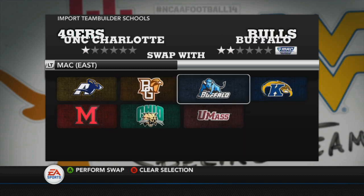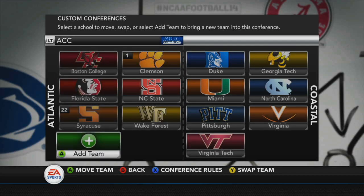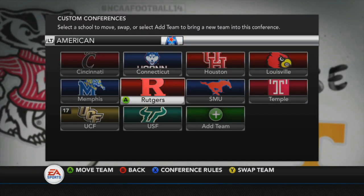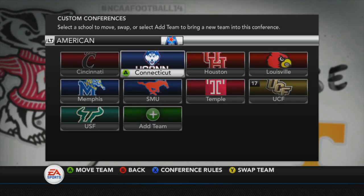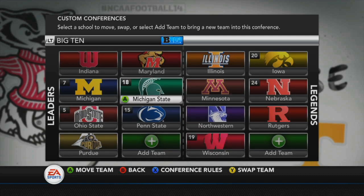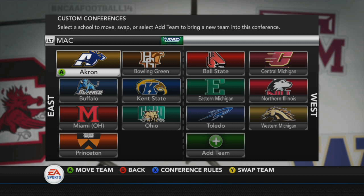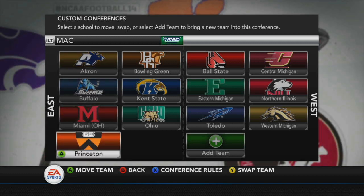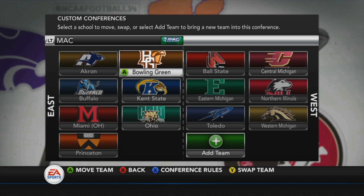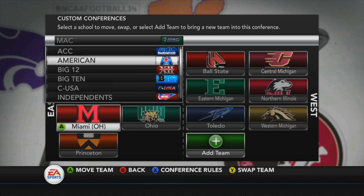Let's get into the custom conferences. I like that they added this in because you can update it in case real life football conferences change — the player can actually update it inside of NCAA Football 14, and that was a great addition to this game. We will be joining the east side of the MAC conference. I feel like it's the best place for us to be right now. Maybe we can move to the ACC or Big Ten — I haven't decided yet. Comment below. We still have a couple of years before that.